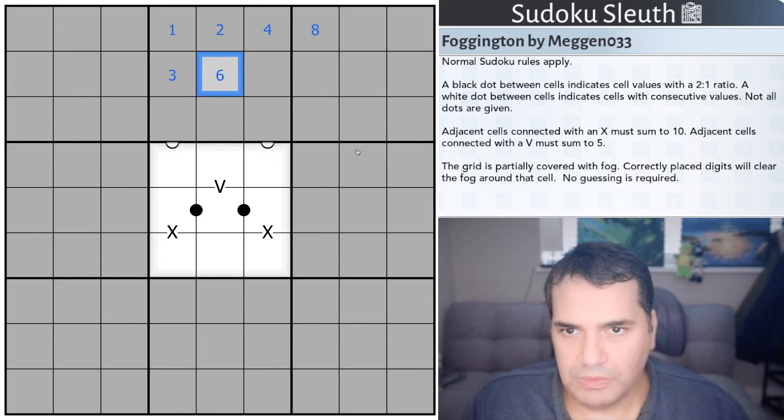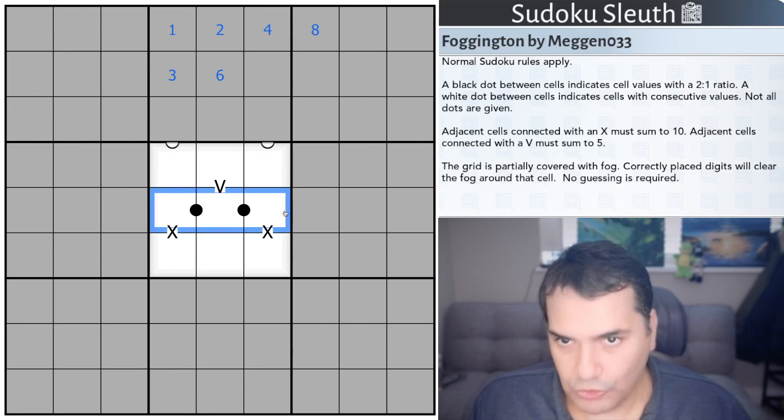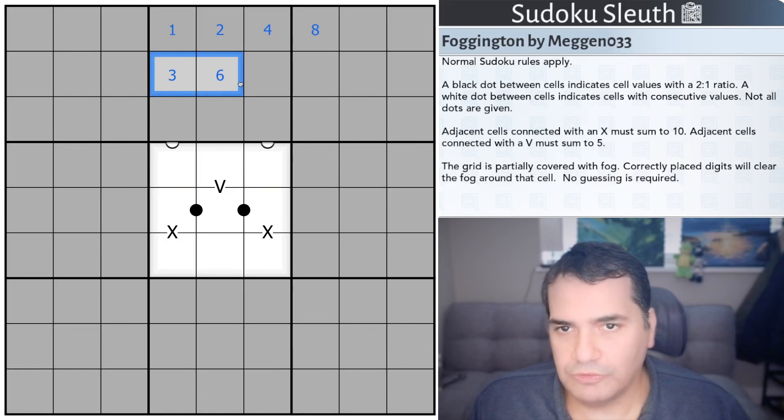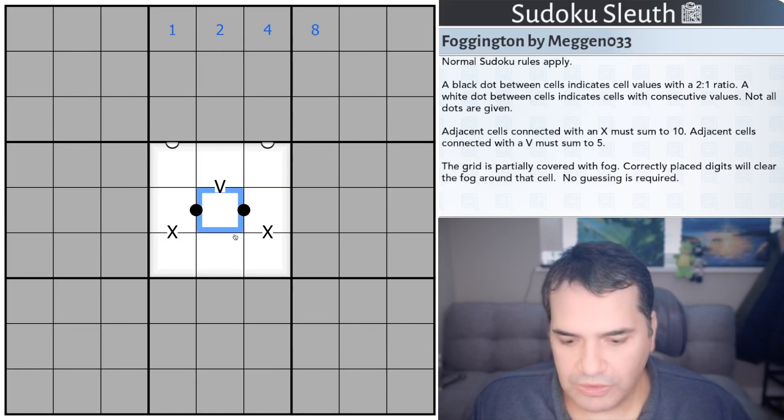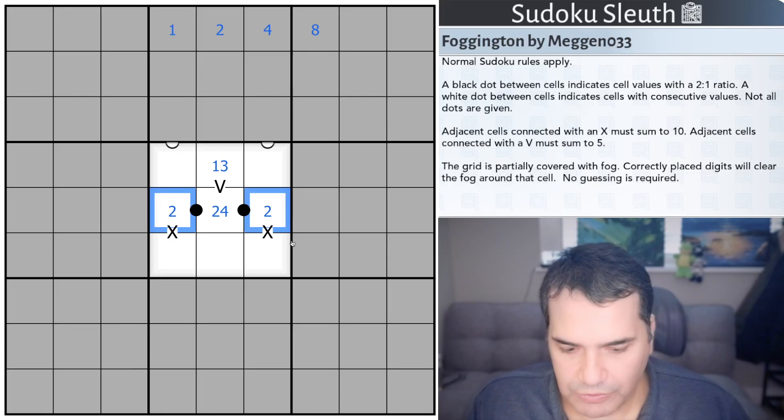Of course, the other black dot numbers are 3 and 6, but if you have three cells that do not repeat, it cannot be 3 or 6 — we're going to run out of digits. It means that this center digit is 2 or 4, and it means that these cells are 1 or 3 to add up to 5: 1 with a 4, 3 with a 2. These are going to have to be from 2, 4, or 8.